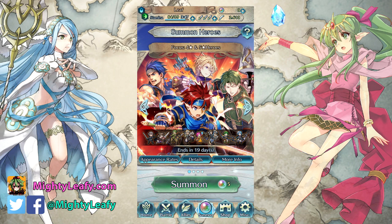I personally am not going to pull on this banner, but I have already done my free summon and got a 4-star Rebecca, so Darting Blow and Ardent Sacrifice for me. Let me know what you guys think — feel free to comment, like, and subscribe. Check out my Discord server or Twitter — I'll catch you guys next time.